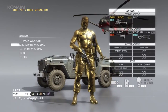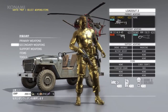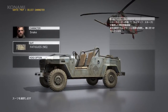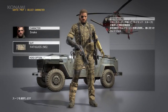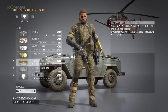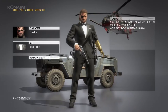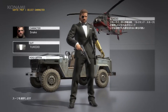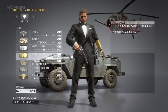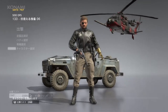Very Bond-esque, isn't it? And next, we'll give you a sampling of some of the MGS3 themed costumes that'll be launched later this month. Among them is Naked Snake's Fatigues and the Tuxedo — both should look familiar to veterans of Snake Eater. Aside from these, there are also various other costumes, including suits for female staff modeled after The Boss and Eva. But for today, we'll stick with Snake's Leather Diamond Dog's Jacket.